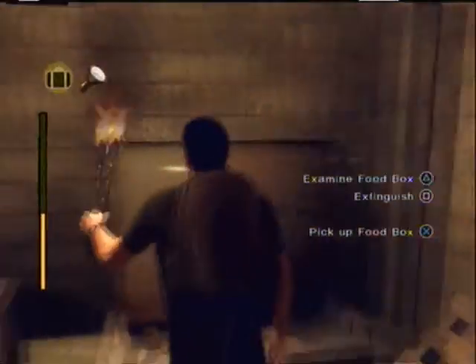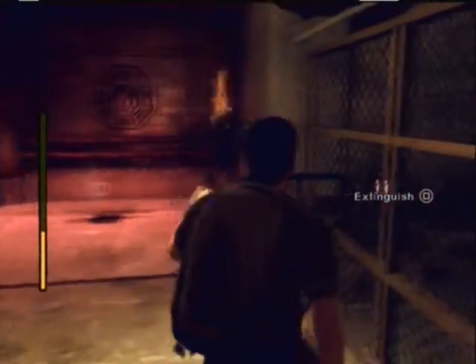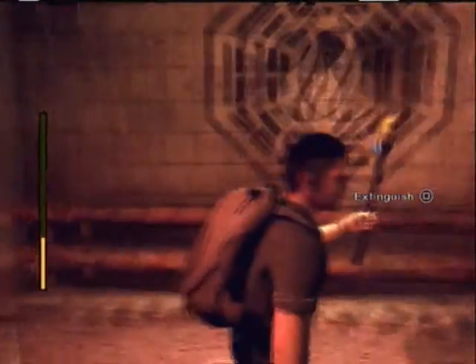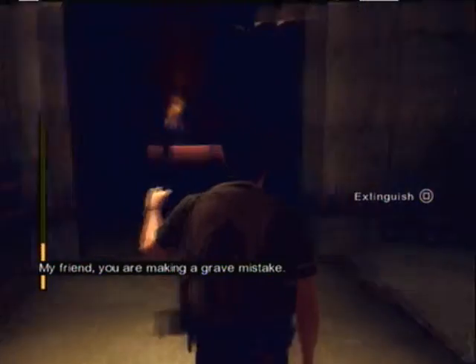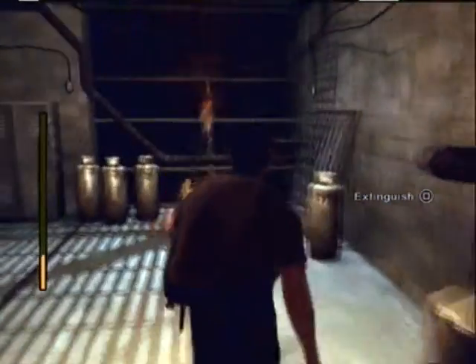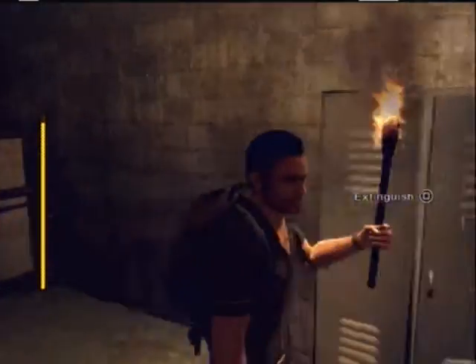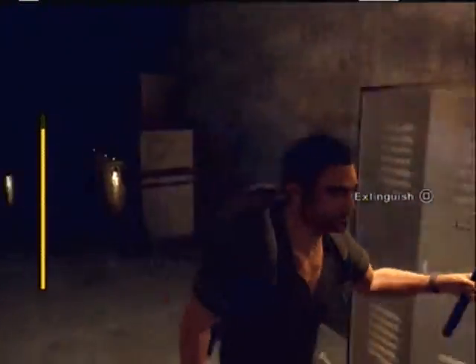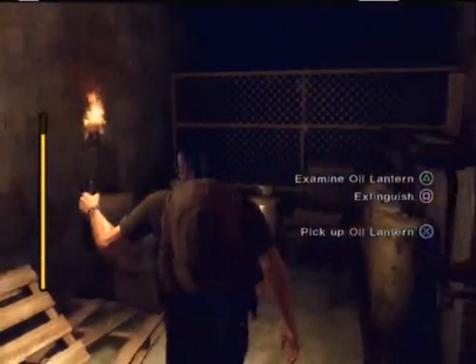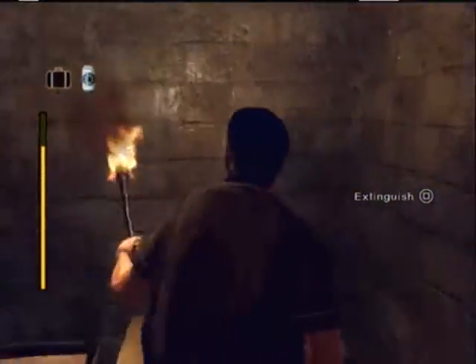Is there food? I thought I saw a fuse as well. There we go. Food box, but no fuses. I can't see those. Light it. Pick up fuse, nice. Wait, did I see another one? Yes, I did. Oil lantern — that's important. I'll use that once I'm done with the torches.